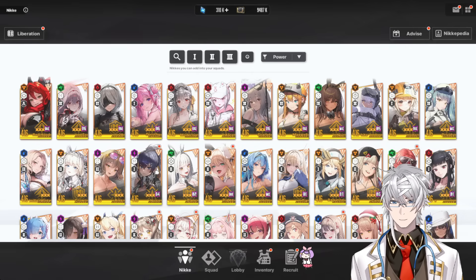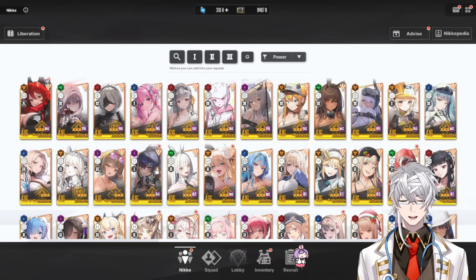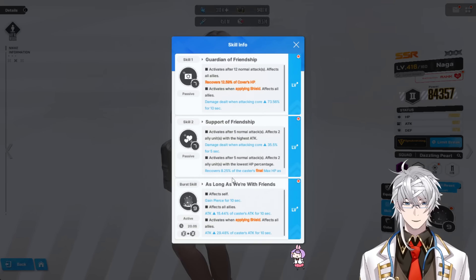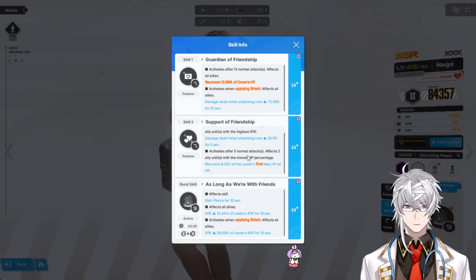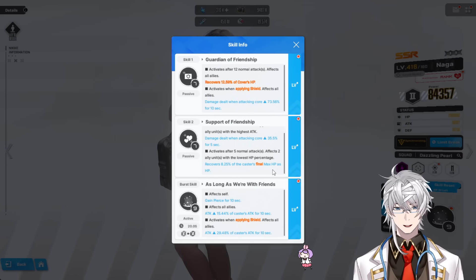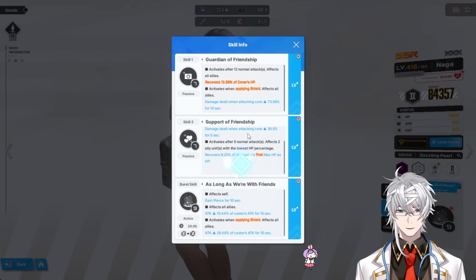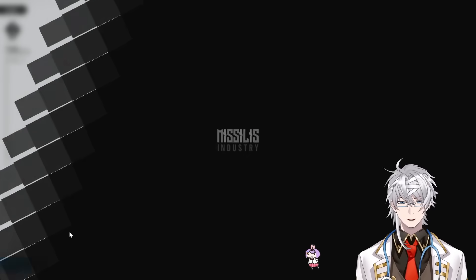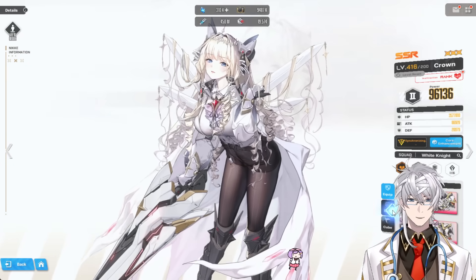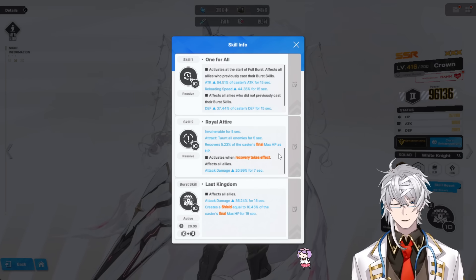In the best campaign team we have right now, we use someone like Naga. Naga has a skill that activates after 5 normal attacks and recovers 2 allies with the lowest HP percentage — 8.25% of Naga's max HP as HP. Because it triggers every 5 normal attacks, you get this at least every 7 seconds, which means 100% uptime on Crown's 21% attack damage buff at max level.